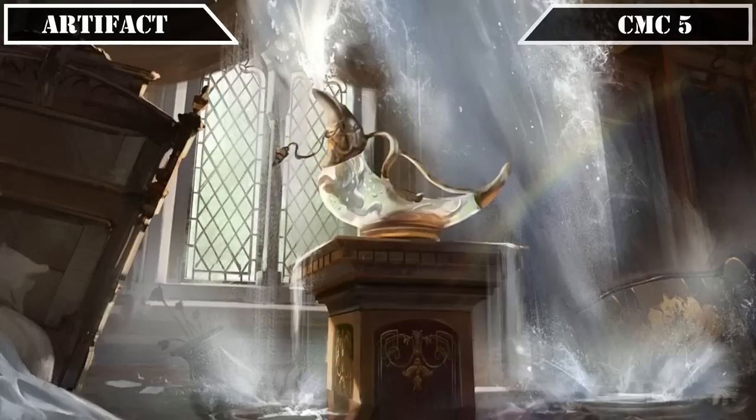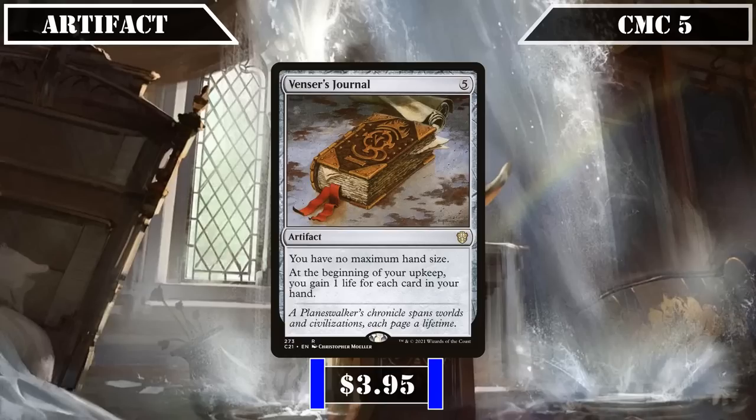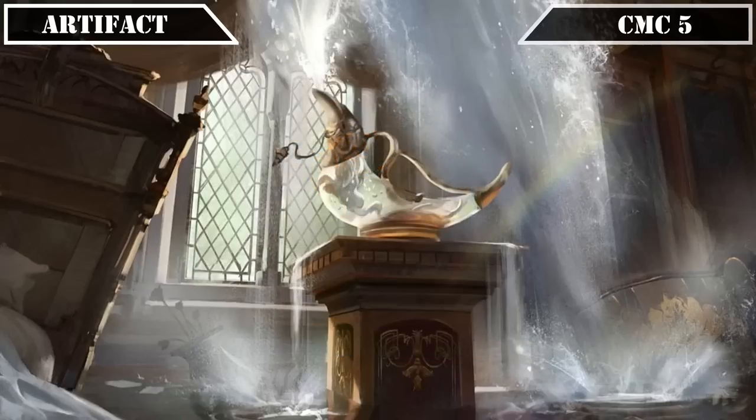Finally, reaching the CMC 5 slot and our last artifact entry, we have Venser's Journal, which removes our maximum hand size limit and, on our upkeep, has us gain 1 life for each card in our hand — making it an improved version of our commander's first ability that turbocharges our life gain per turn, enabling our tribe members to hit exceptionally hard each turn without us even having to contribute a single mana. That covers all our artifacts, so let's move on to our planeswalker.